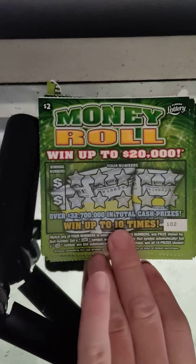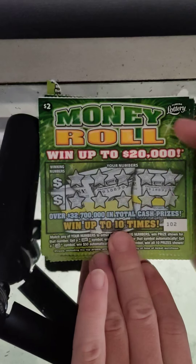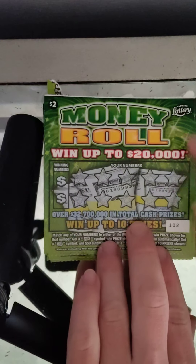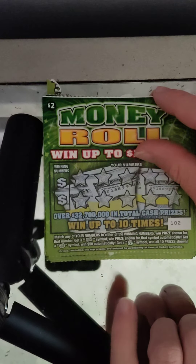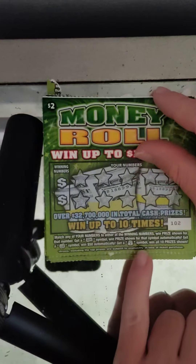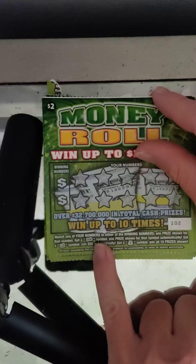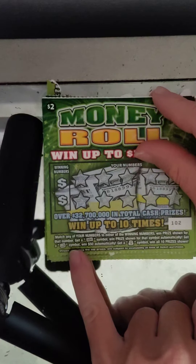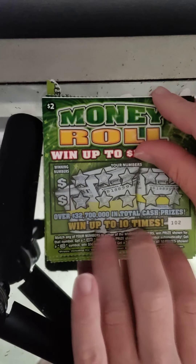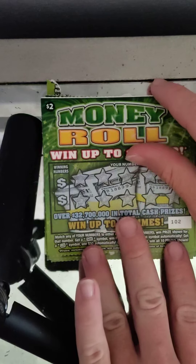What's going on guys, we have 11 of the $2 Money Rolls tickets, 102 all the way to 112. On this game — it's a really old-school game from 2017 I believe — you match the number to win the prize. Show a bill symbol and you win the prize automatically. Looks like a stack of bills is $50 automatically, and the money bag wins all 10. I've got 11 of these, let's see what we can do.